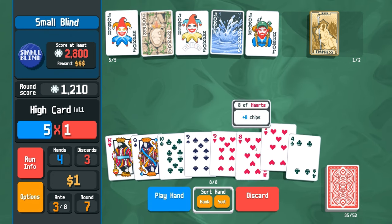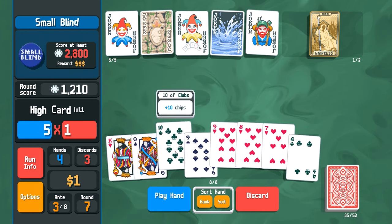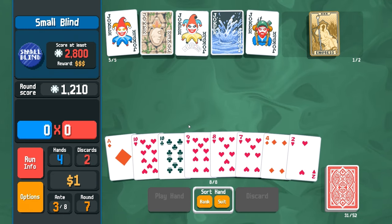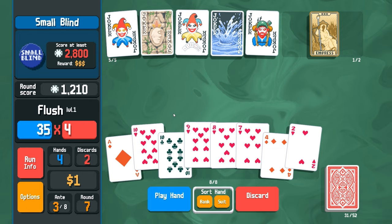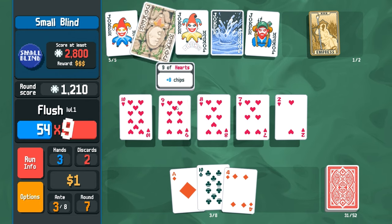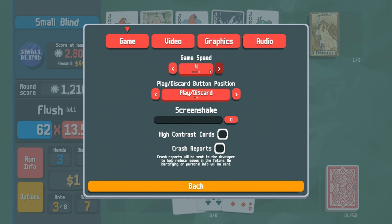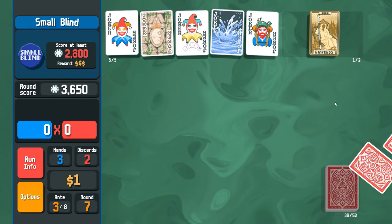Seven, eight, nine, ten - I need a jack. What if I discard those? Damn. I do have a flush here that seems pretty decent. Let me turn game speed up to two to make these go a little faster. And we won - excellent! Six money.